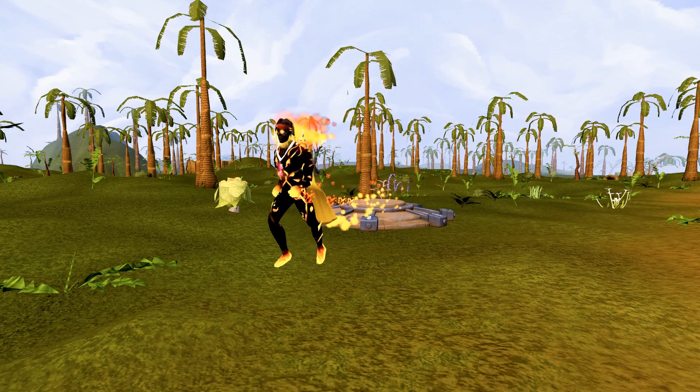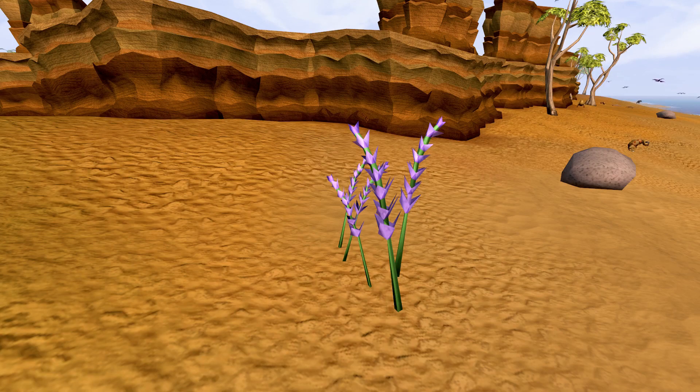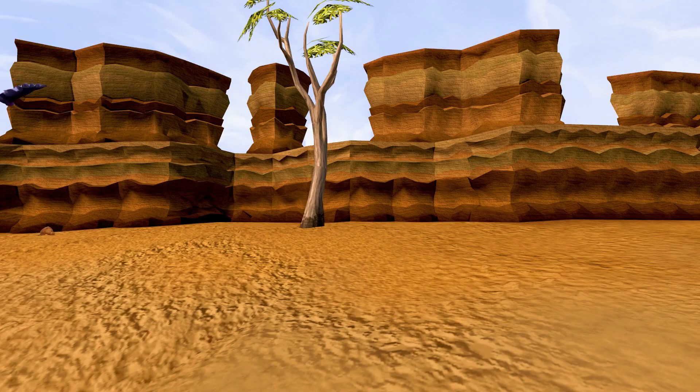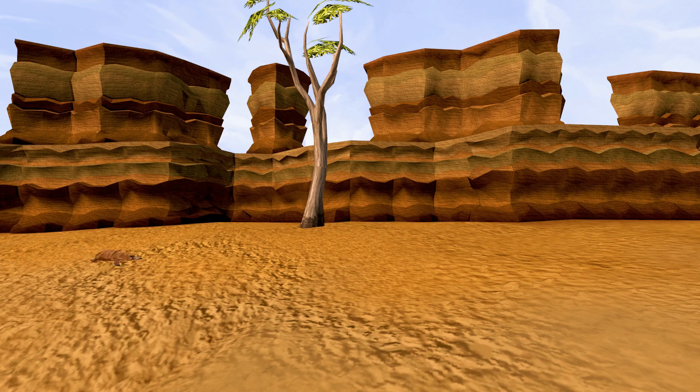Platypus need to eat a third of their body weight in food every single night. That's an awful lot of armored phantoms to find in the dark. With the net in place, all they need to do now is wait.